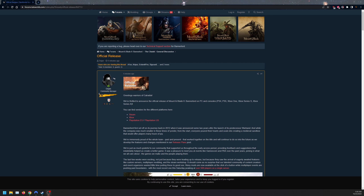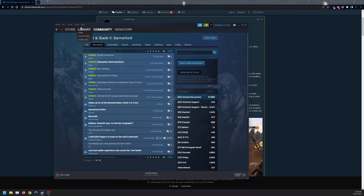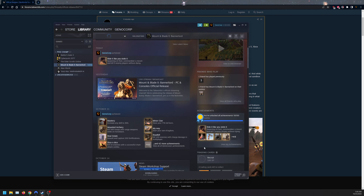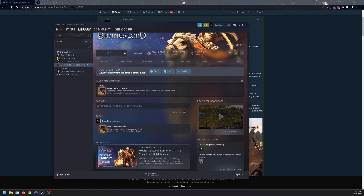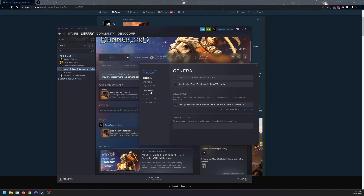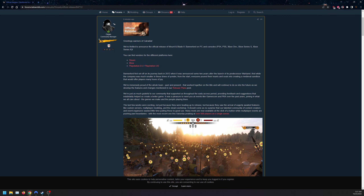Hello everyone, this is the Bannerlord official release 1.0 patch notes — also includes the 1.9 beta. As we can see on Steam, it is live and you can download it right now. It's recording at three in the morning. For those who are installing, make sure you go to Properties, get off the beta, and select None. Let's get right to the patch notes.